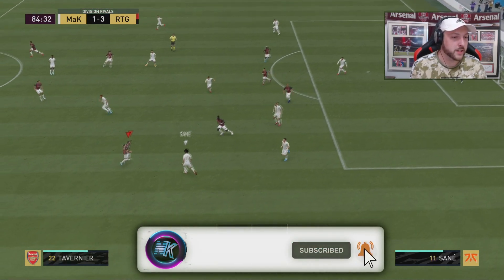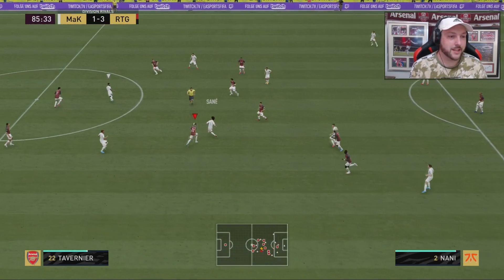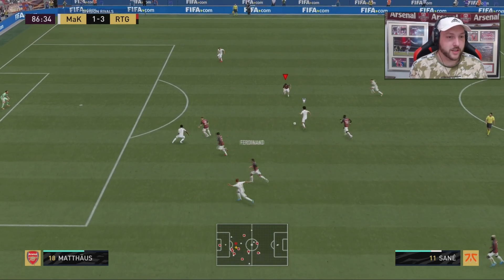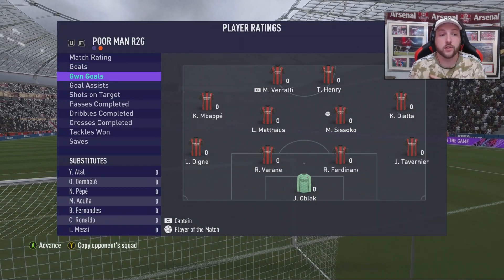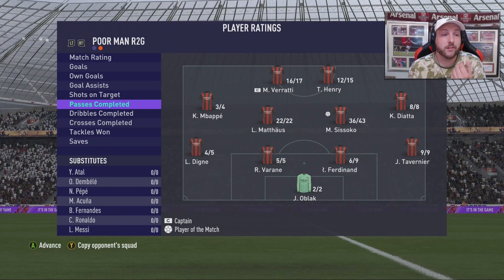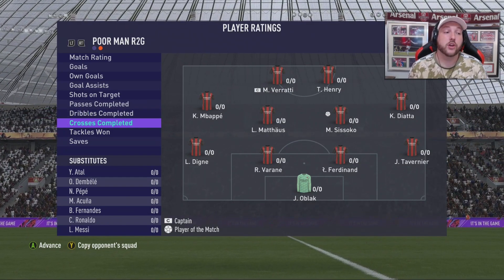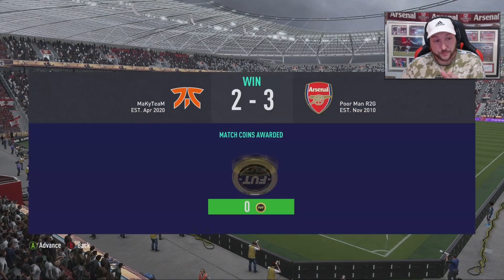I always liked Sissoko — I did vote for Sissoko to win that vote against Dan James. EA thought it was unfair that he didn't win, so I'm kind of glad we got best of both worlds and got both cards. He's got a 9.0 at the end of match, probably because of two assists. No goals, one assist, no shots. He had 36 passes out of 43 — compare that to Matthias who had 22 out of 22, that's a big difference. 35 out of 37 dribbles. No tackles won, and that's something really important — you'd think that type of card would be brilliant at winning tackles.